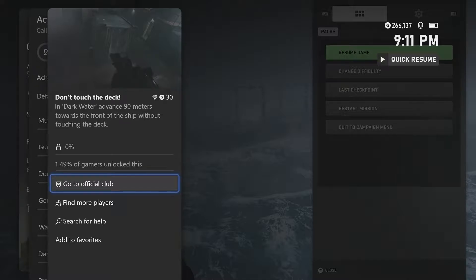We're playing via early access, and what you have to do is in Mission 12, Dark Water, you need to advance 90 meters towards the front of the ship without touching the deck. The achievement art gives us a bit of an idea of exactly what we need to do.